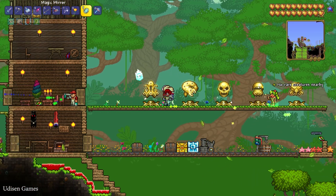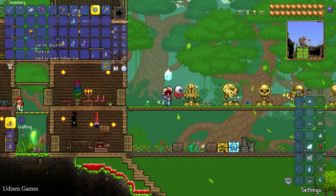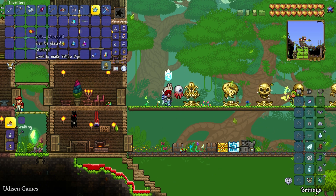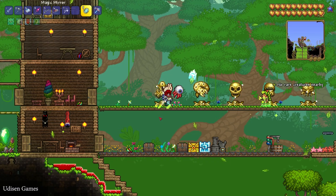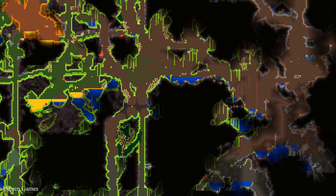You can kill all four bosses if you want. Also, you must find at least one dye material and place it in your inventory. After that, go underground in any biome and try to find a strange plant.